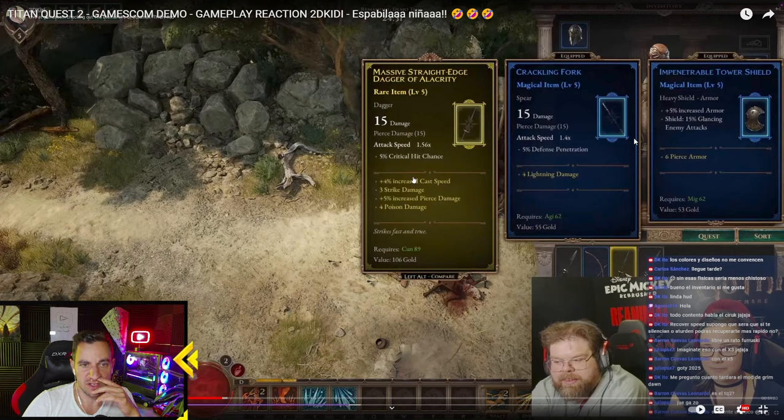We see here a comparison of weapons. We have the shield and our weapon - the main hand and the off hand - and then this one can apparently replace both, so I guess it's dual wielding. We have damage, pierce damage, attack speed, hit chance, cast speed, strike damage, and poison damage. It requires cunning 89, so you need the attributes for the proper weapons. There's also cracking fog and lightning damage. Nothing really crazy about this.